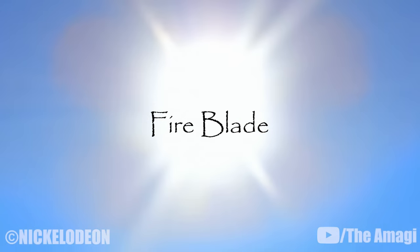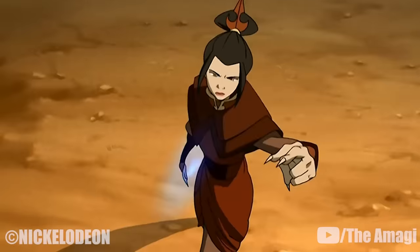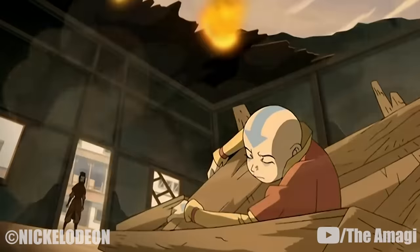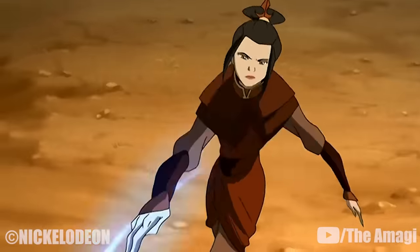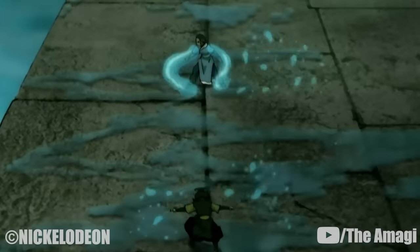3. Fireblade. A more advanced version of a blazing arc. By narrowing and condensing their flame projections, firebenders can create thin blades of fire to slice through objects without completely destroying them. Azula used this technique to cut open a wall, and Zuko used it to free Azula from Katara's water whips.